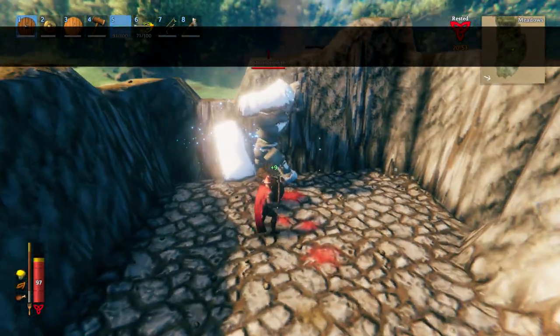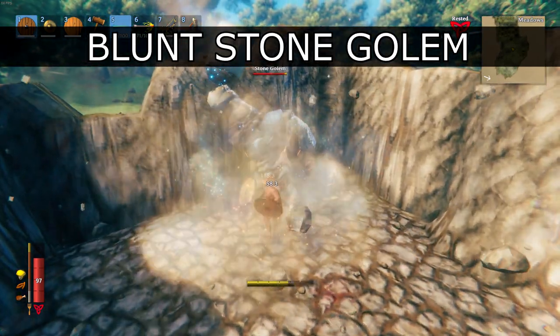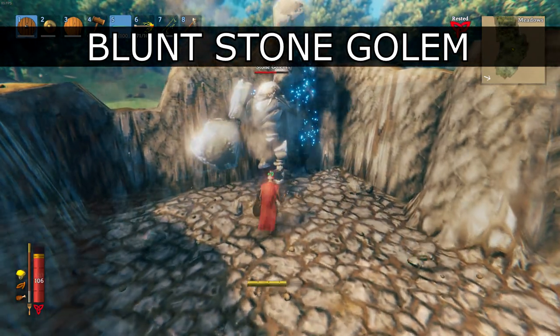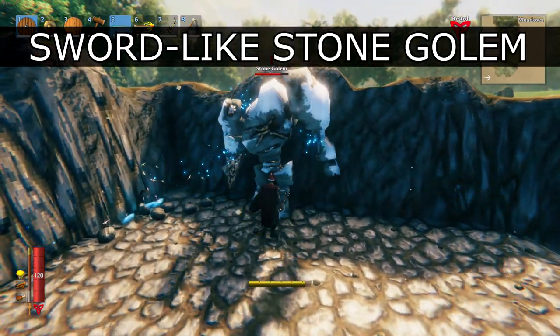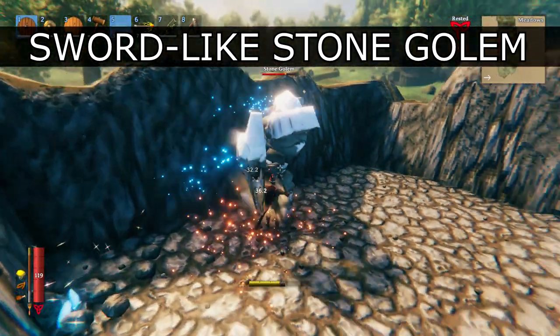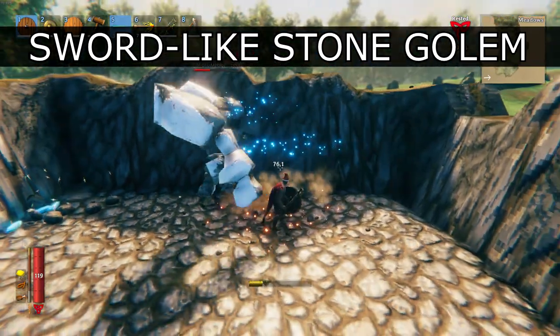Stone Golems occur in two types: Blunt and Swordlike. Blunt ones can be parried on both of their slam attacks — you will need at least 90 parry power. Swordlike ones can only be parried on their thrust attack and you will need at least 100 parry power to do so. They also do a sweep attack which must be dodged, preferably to the right side.